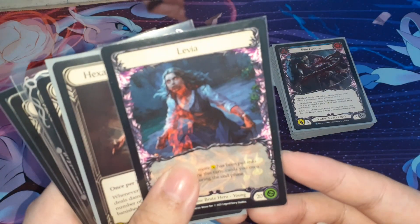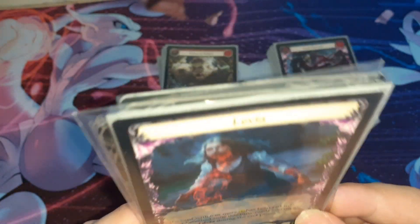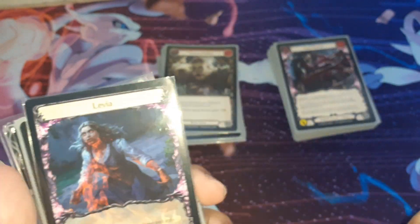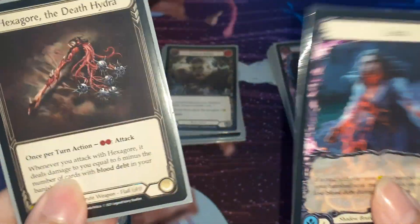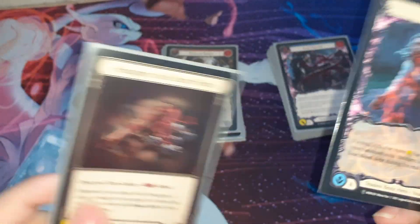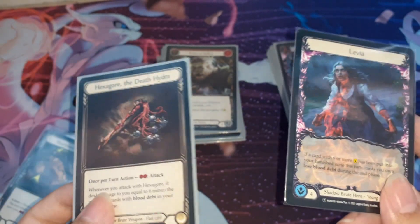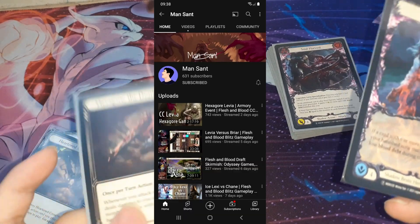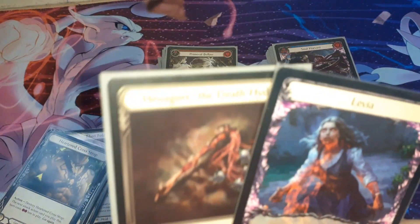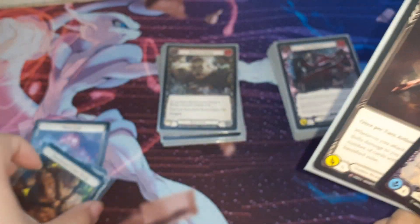Levia. So if you watched my last week's gameplay, you can see Levia versus Pauline — it's exactly the deck I used against my friend Poir. And it's not a normal Levia, it's actually a Hexago Levia. Yes, a very rare appearance. Before building this, I went online and found it's very, very hard to find anyone building this Hexago Levia, except for this one channel I'm subscribed to — I forgot the name. So yeah, this is my own homebrew Hexago Levia.